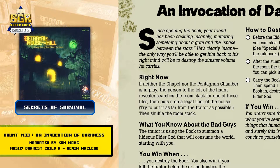An invocation of darkness. Since opening the book, your friend has been cackling insanely, muttering something about a gate and the space between the stars. He's clearly insane. The only way you'll be able to get him back to his right mind will be to destroy the sinister volume he carries.